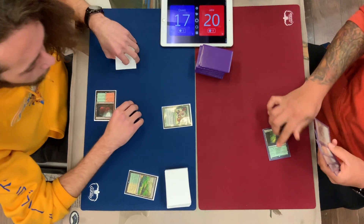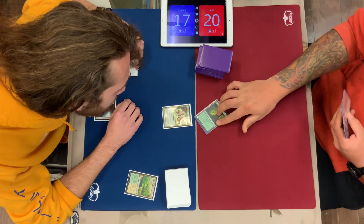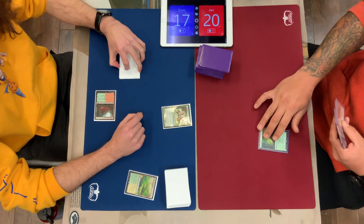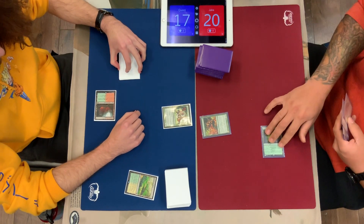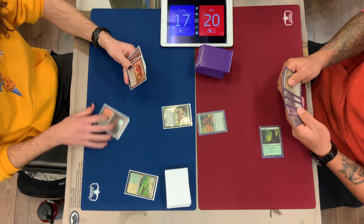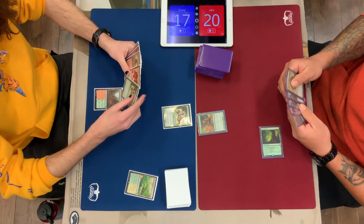And then if you just have Nakaddle, or if you have both of them and you play Nakaddle turn one instead of Goblin Guide, if Nakaddle gets in twice, it's already made up the damage that Goblin Guide would have gotten. Jake starting off with Pendlehaven and Glistener Elf — it's a pretty good start out of the Infect deck.